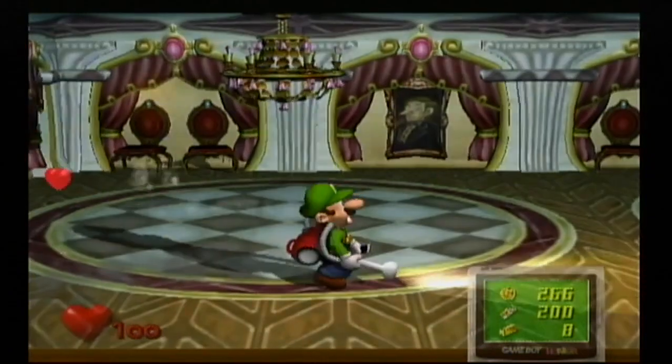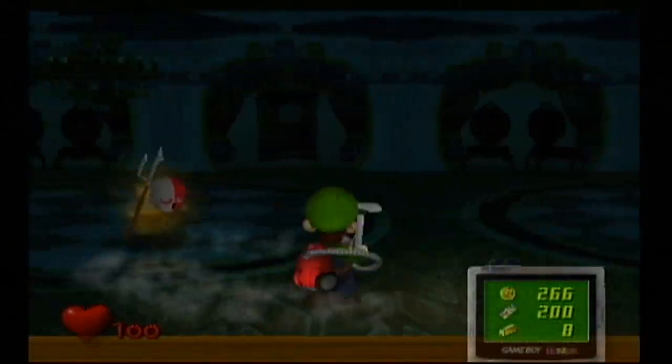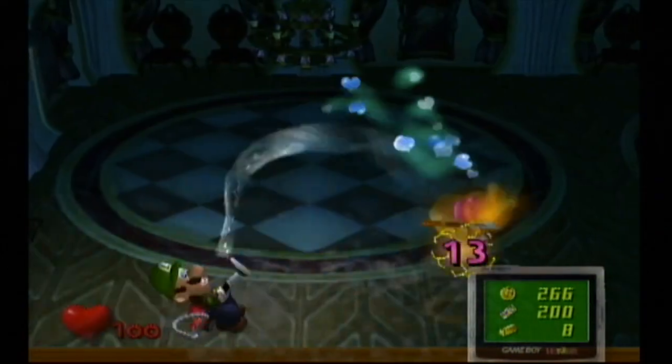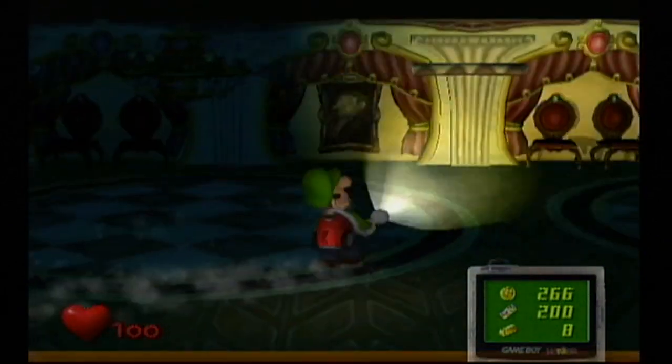What's kind of funny is that the red shy guy ghosts attack you differently than the other shy guy ghosts. The red shy guy ghosts will try to stab you, while the others will just twirl around their spear.